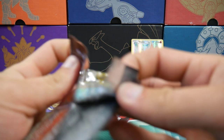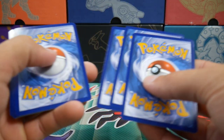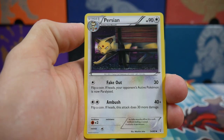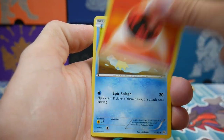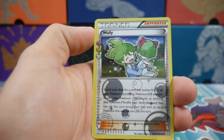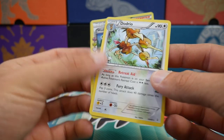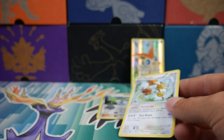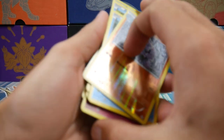Oh no, no Charizard. Bring us through — let's see if we can get anything out of this, otherwise I think we've made a loss. Alright, let's see what we can do. So we have a Fletchling, Persian, Maintenance, a Geodude, Energy, a Magikarp, Shellder, a Reverse Holo Machoke, another Wally — what the? And then a Dodrio. No way. We just took a huge L. We only had two packs.